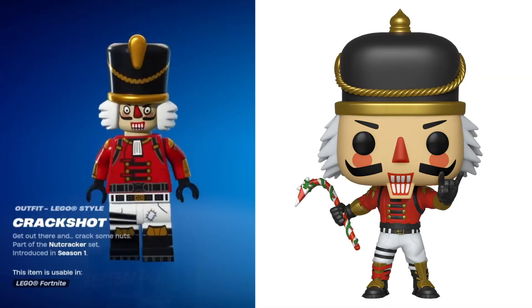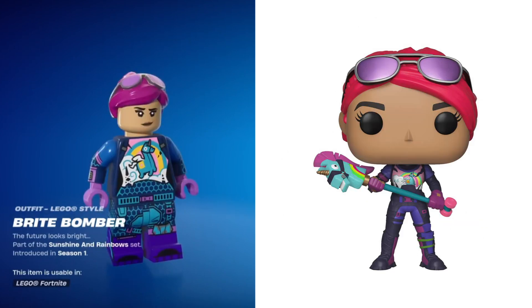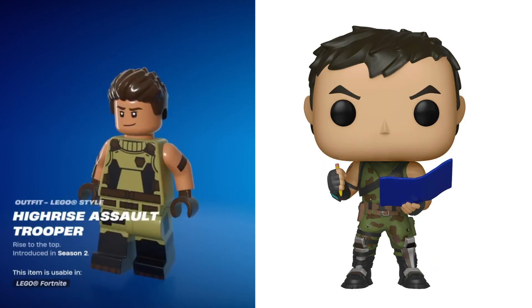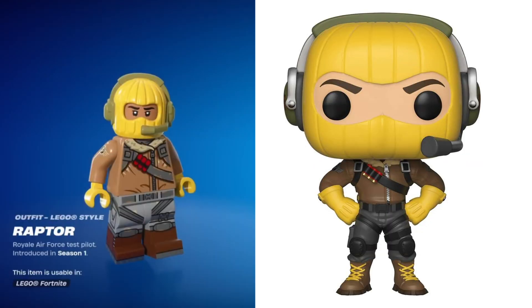Starting off with Crackshot, then we have Codename Alf, Red Nose Raider, Skull Trooper, Bright Bomber, Cuddle Team Leader, High Rise Assault Trooper, Love Ranger, Merry Marauder, Moonwalker, Omega, and Raptor — which Raptor is an awesome one, I really like this one a lot. I actually have Raptor in my village. I think everyone does; I think that's like a base character that everyone gets.